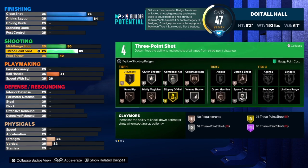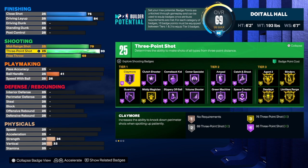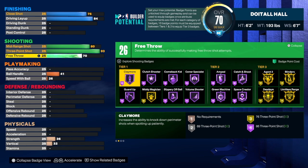Let's get into the best part of the build — the three-point shooting. We have a 93 three-point shot and an 80 mid-range shot, along with a 70 free throw. As you can see, we get 26 shooting badges.